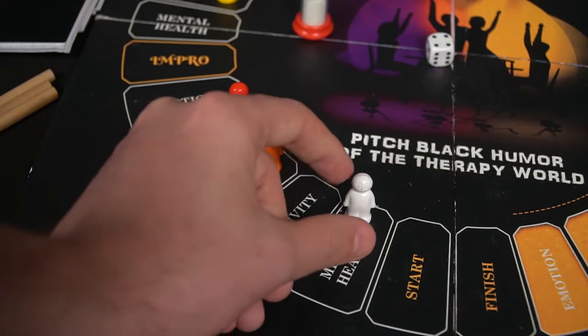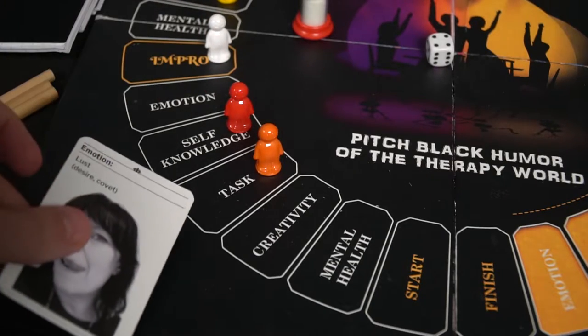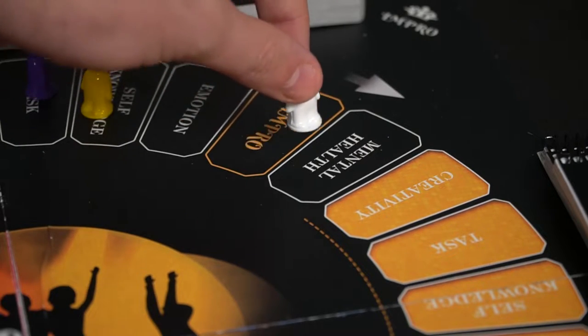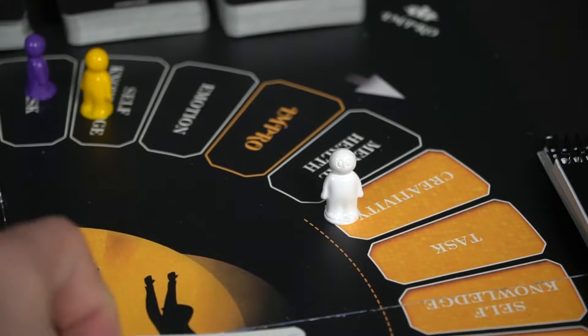If you hit an improv space, you are going to be able to choose any card you would like and perform that card's task and hopefully succeed. Once you get to a certain point on the game board, like the creativity spot with the orange lettering all the way across the game board, that is where you will stop. The only way you'll proceed is by successfully answering the card's questions and moving along the board based on getting those correct.